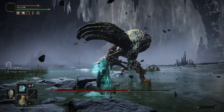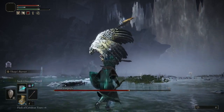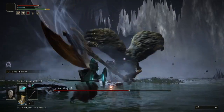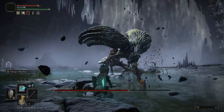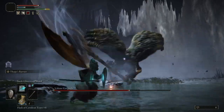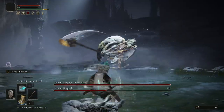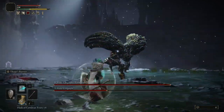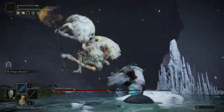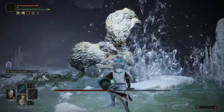Coming next is the hurricane slam. The gargoyle will jump up, raise their halberd to their right side before returning to the ground, swing their halberd around twice creating a wind effect, and end the attack with a diving slam. You can run out of range or roll the initial swings — the closer you are, the better to roll, as then you're free to attack or use a flask. The final impact will knock you back slightly. Our next attack sees the boss fly before slamming their halberd down, then repeat this a second time. Rolling or blocking works best here.